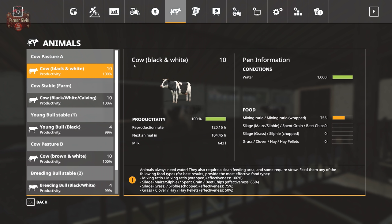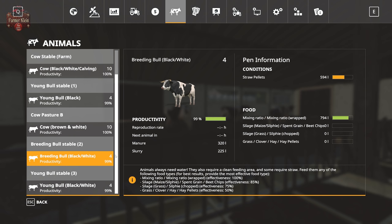Let's take a look at the requirements for breeding stable two. Right now we have four black and white breeding bulls in here. Just like the cow barn at the main farm, they require straw — and straw pellets if you have the straw harvest mod activated. Then we have mixing ratio, various silages, spent grain and beet chips, grass silage, silphile, grass, clover, hay, and hay pellets — all at the same percentages as the other areas. The breeding bulls have no self-reproduction rate; they aid in reproduction of other animals but do not reproduce on their own. They do produce manure and slurry.